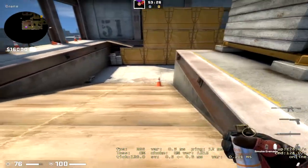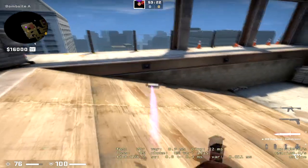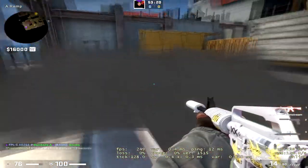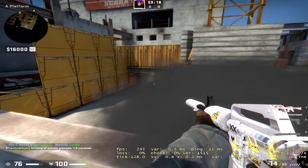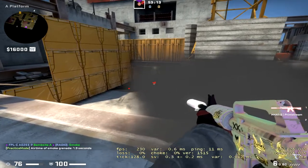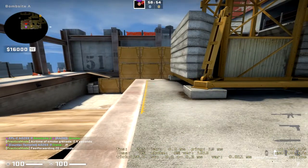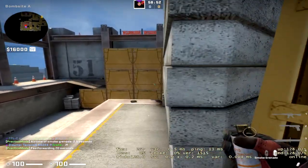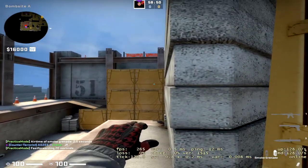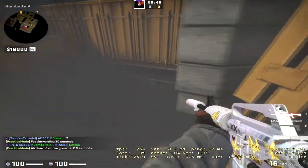There are two one-way smokes you can use at the top of ramp to defend. The first one: throw your smoke into the wall here, and you can play around behind it, setting dirty angles down ramp. The second is the sandbag one-way — aim on the second dot and the line and throw. That smokes on top of the sandbag so you can peek over it and see the whole ramp.